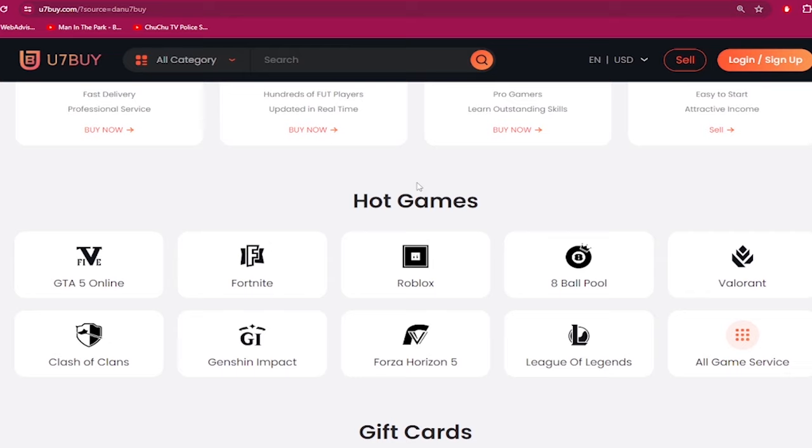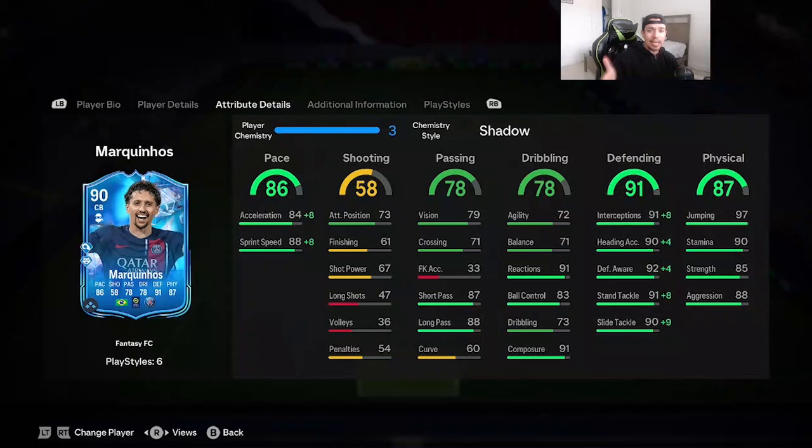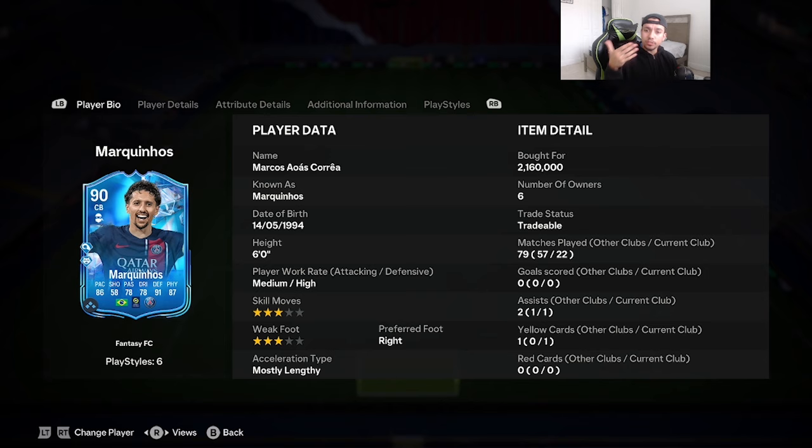Welcome to another video on the channel. Today we're going to review a special card — the 90-rated Fantasy FC Marquinhos. I know this card dropped a little over a week ago from Team Number One, but to be fair this card is pretty expensive on the market, so I definitely wanted to drop a review on him. Height is six foot, medium-high work rates, double three-star skill moves and weak foot, right foot.